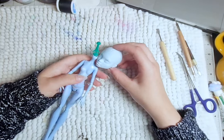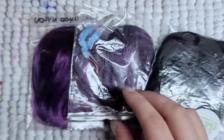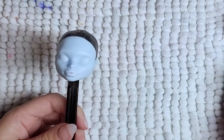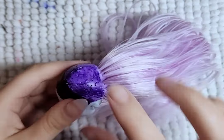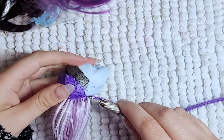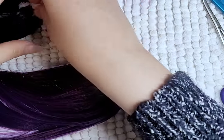Like always, I get the doll back to the bare bones. So let's begin! For the re-root, I will be using hair in these colors — this light purple, a medium to dark purple, and black. I also paint that to match, so it will help with the placement of the colors. I then begin with the light purple, and then move on to the medium to darker purple, and lastly, the black.